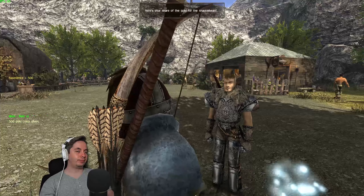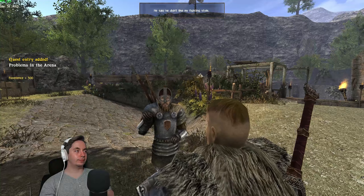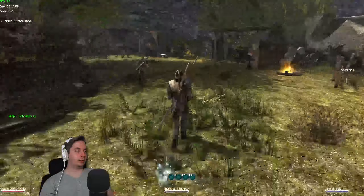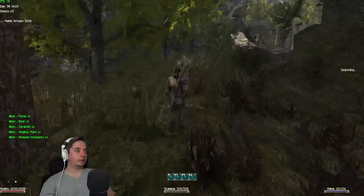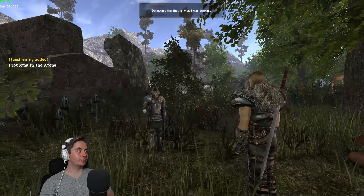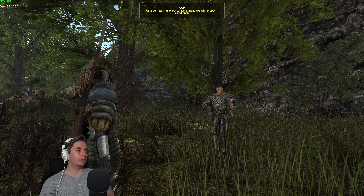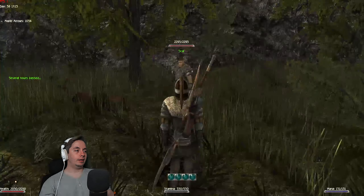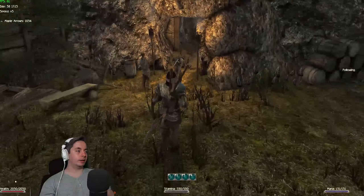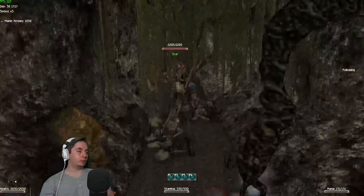Scar gives us our share of gold and says Trigo deceived him and us too. He has a plan to take Trigo down. We follow him into the little woods where no one can overhear. He explains his plan. Then a few hours pass and you have to follow Scar again — they've separated the bodyguard from Trigo, and you can kill the bodyguard when he's delivering gold.